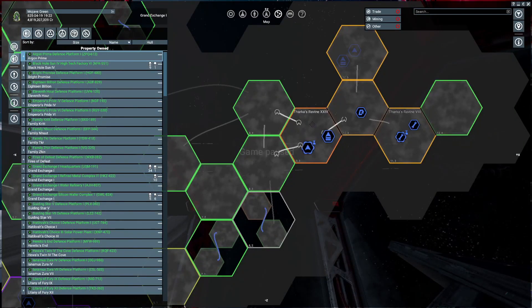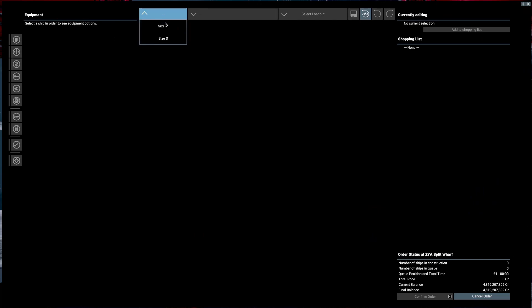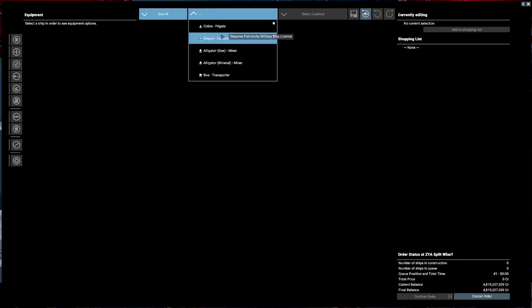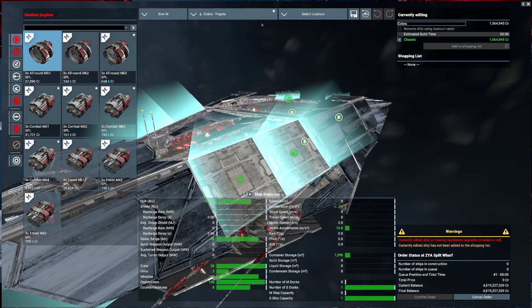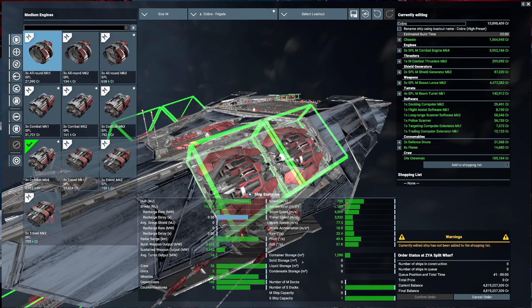To get the Cobra, we go to Tharka's Ravine and the warp here. What you're after is the ZYA split warp. Medium, Cobra Brigade, and max preset. You can see they use the Mark IV here, which brings it up to 705.